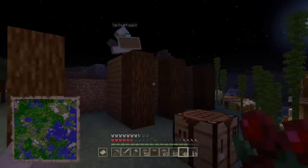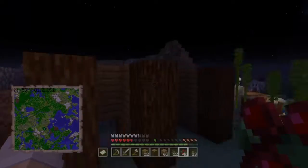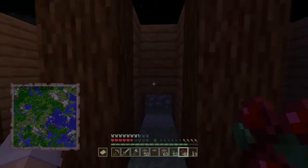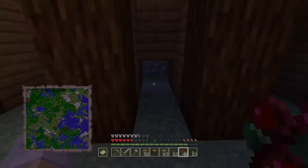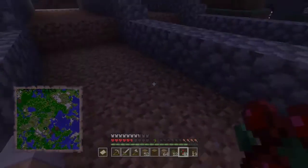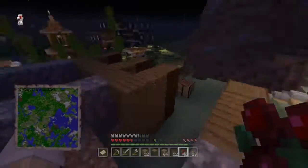Now we have the basics down — the skeleton of here. Right here we're gonna have a little storage system, gonna have a couple chests down. Then right here we're gonna have a chest where everything comes back out. There's gonna be a hopper right there that's gonna be feeding into this chest. And we're gonna have a button right there to activate everything. But if you don't know how an automatic farm works, I can tell you.